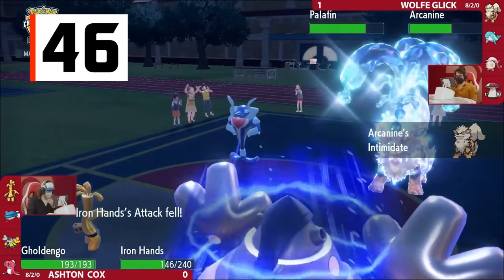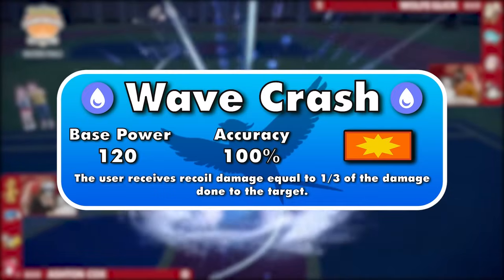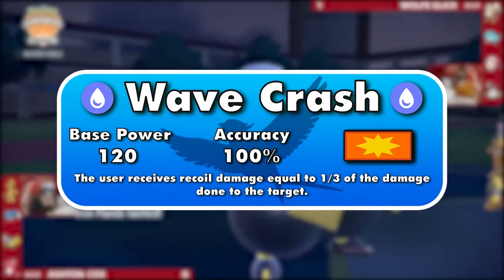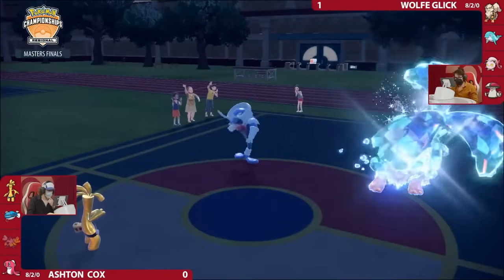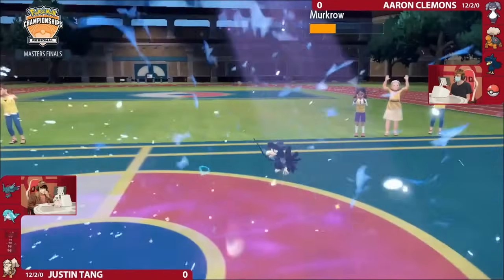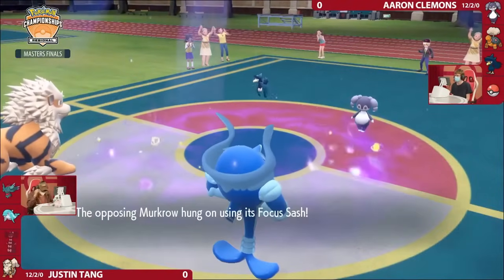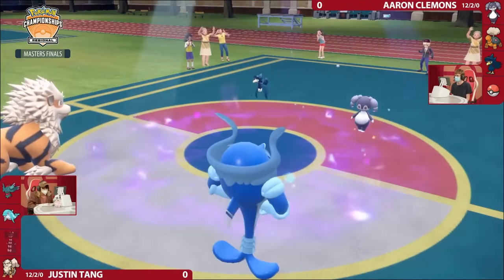Next up is the Water-type version of Wood Hammer and Volt Tackle, Wave Crash. As a refresher, these are 120 base power, 100% accurate moves that cause the user to take one-third of the damage dealt in recoil. Water's a slightly better offensive type than Electric — Rock, Ground, and Fire-types are weak to Water attacks, while Grass, Dragon, and other Water-types resist them. The biggest holdup with placing Wave Crash any higher is that numerous relatively common abilities immunize Pokemon against Water moves, like Water Absorb, Storm Drain, and Dry Skin.